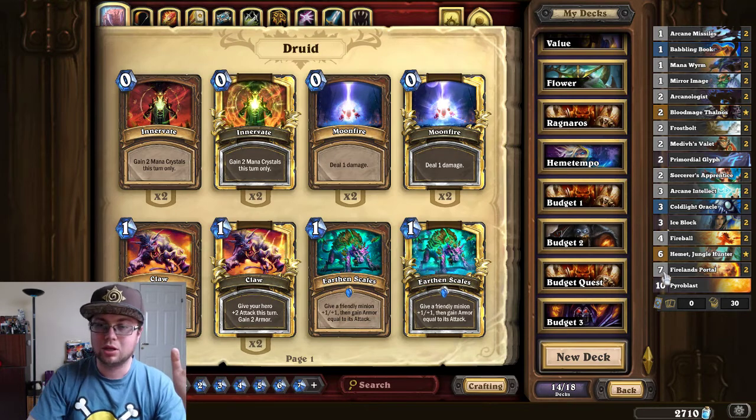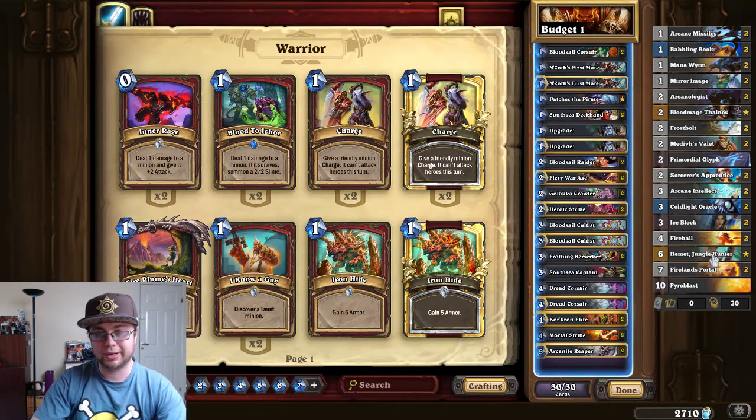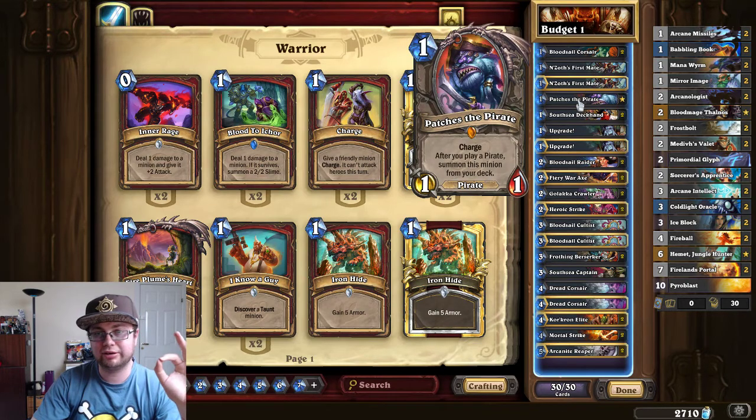We actually have two warriors. One is of course Pirate Warrior, which everyone hates to play against, but it's a really cheap deck. We have Pirates, Zosfer, and Smaid. Easy to craft. The legendary is Patches.